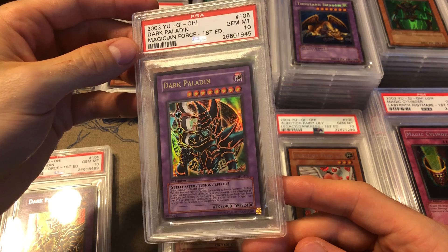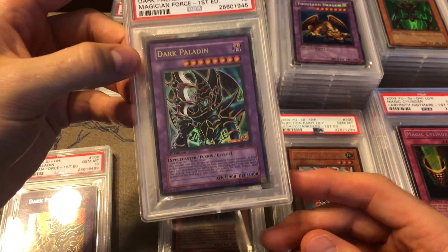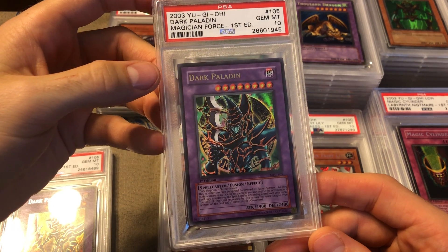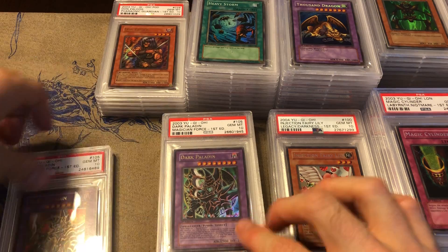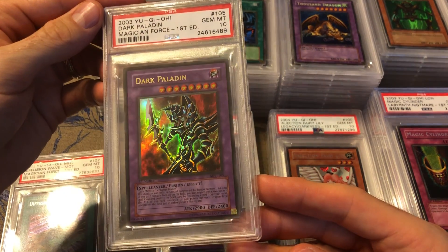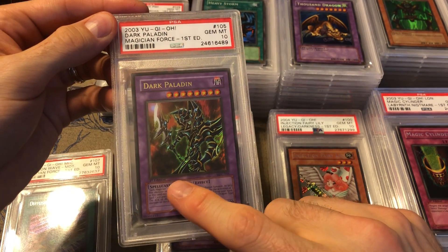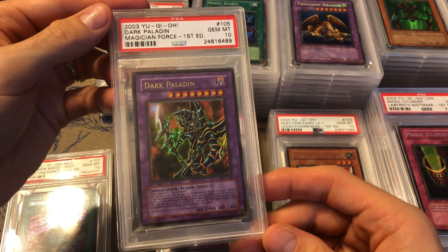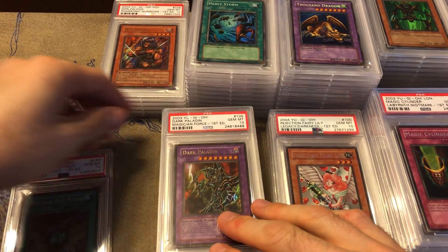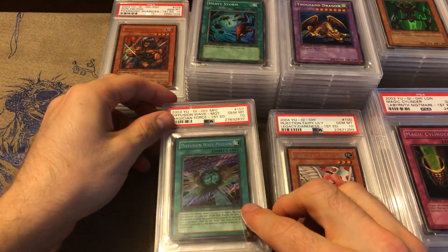Dark Paladin — this is the error artwork. As you probably know, this was the original artwork they put in, but they didn't mean for it to be released. If you pulled that version you could send it to Upper Deck and get the corrected version, which was the one supposed to be in Magician's Force. So first editions of the corrected version are very rare — they're promos and hard to find — and here's a PSA 10. Then Diffusion Wave-Motion to finish off Magician's Force.